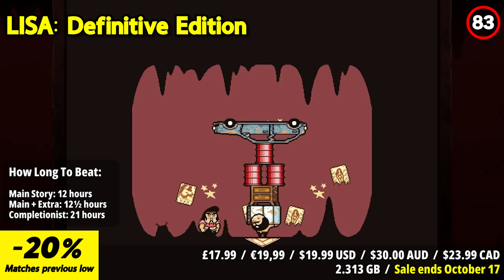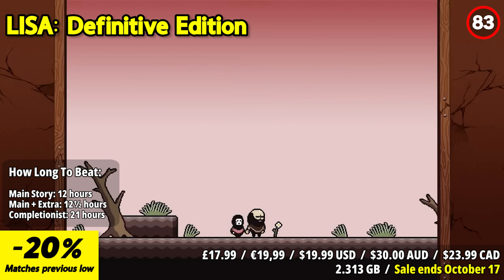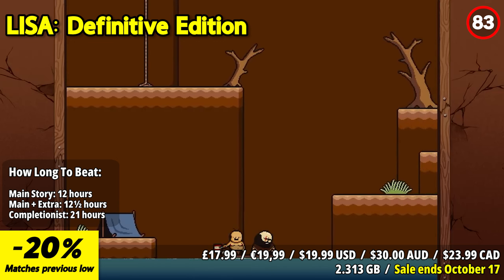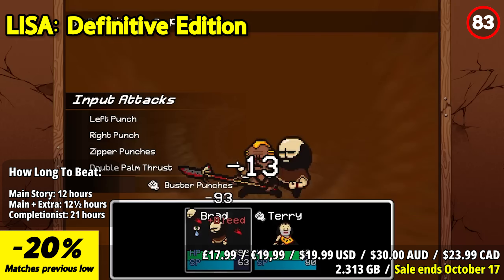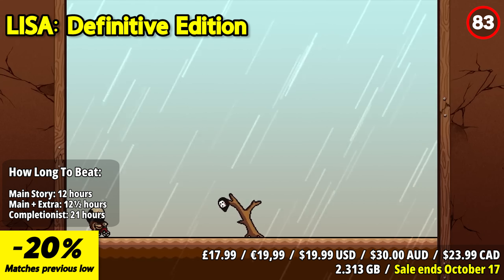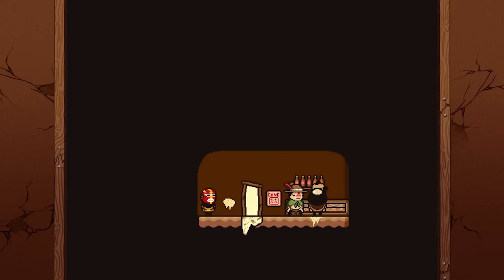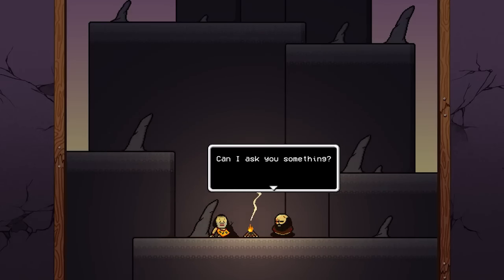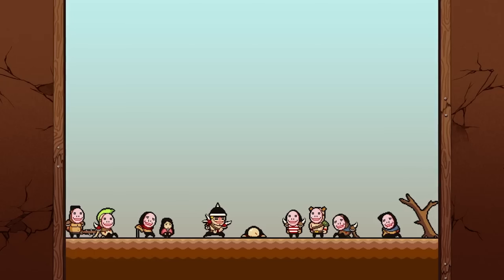Lisa the Definitive Edition invites you to brave the unsettling world of Oletha, encompassing both Lisa the Painful and its sequel Lisa the Joyful. In Lisa the Painful Definitive Edition, experience a miserable yet hilarious RPG set in a post-apocalyptic wasteland where your choices have lasting consequences, forcing you to sacrifice for your party's survival. Discover the harsh reality that selfishness and heartlessness may be the key to staying alive. In Lisa the Joyful Definitive Edition, journey through Oletha seeking revenge against a world that wronged you, uncovering the mysteries of this peculiar land, your family, and those in power.